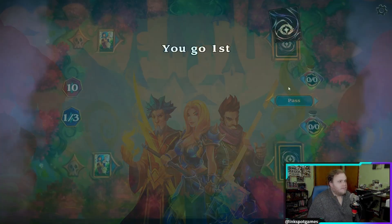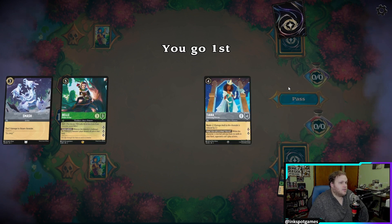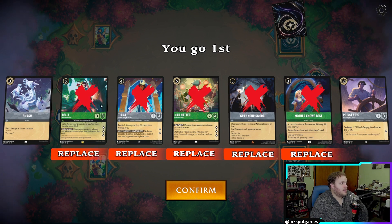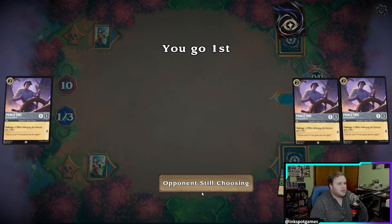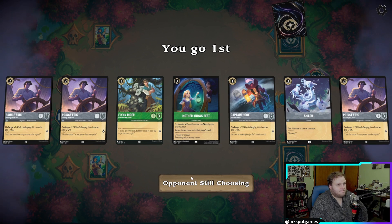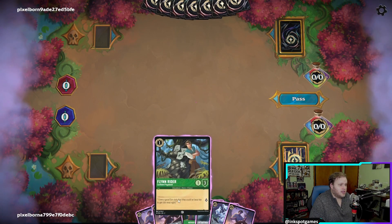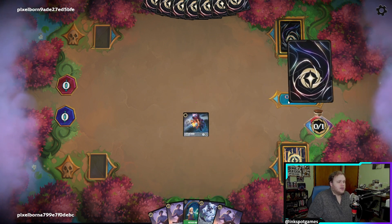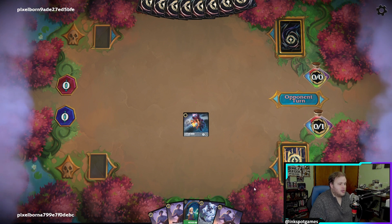Let's hop into our next game. We're going first again — wow, a lot of Prince Erics. We're kind of doing a hard mulligan here. Alright, let's ink the Flynn, play Hook, and pass. Three Prince Erics.